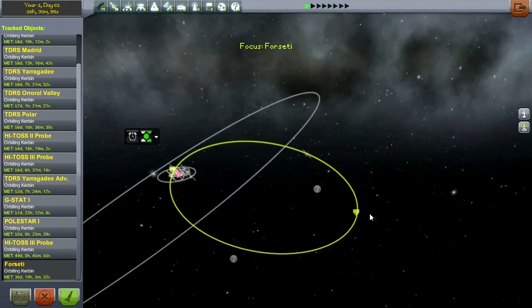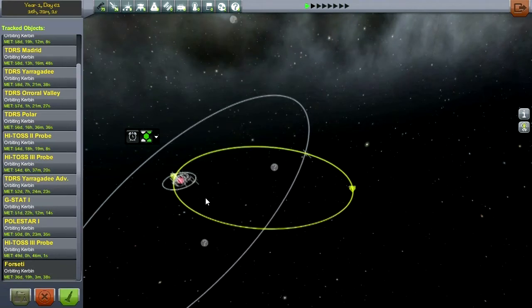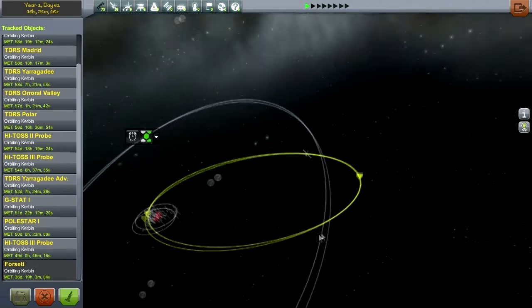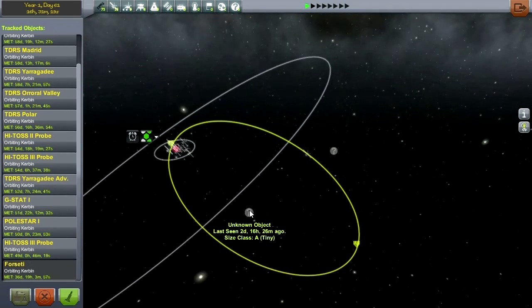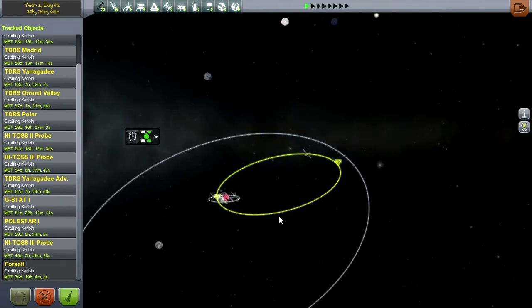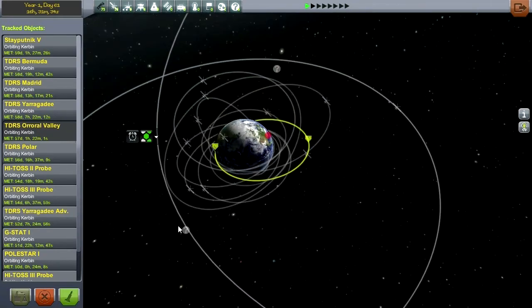We can grab Forseti now. I think we're going to get the new claw eventually. I don't know if it's in the tech tree, but I hope the new version of Realistic Progression Light adds it. In that case, we'll be able to claw the Forseti and bring it back in so we don't have to worry about it hanging out there. There's a tiny one there too. We don't have the claw yet, so we can't bother with such things. The only satellite really needing attention is Aurora Valley, and I need to wait until I get MechJeb so I can see the orbital period while doing it.